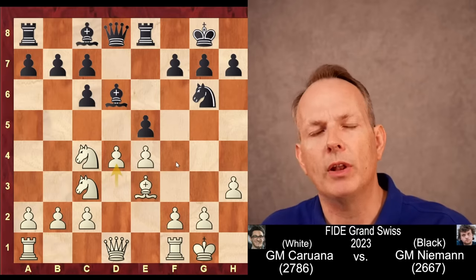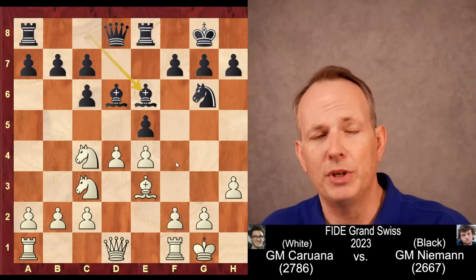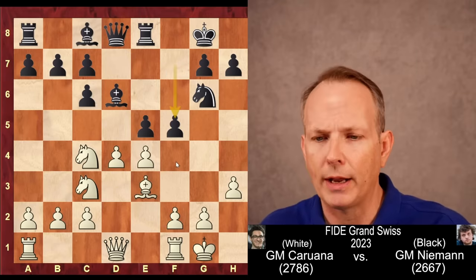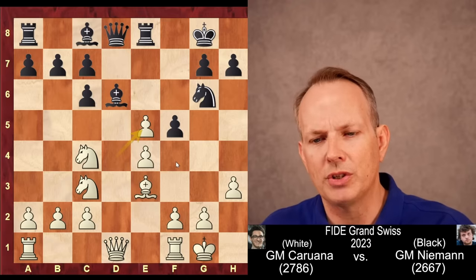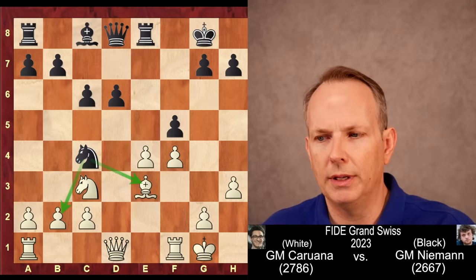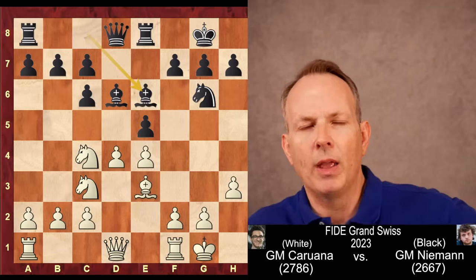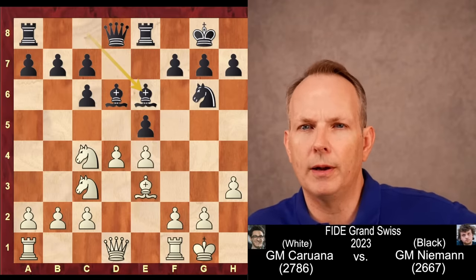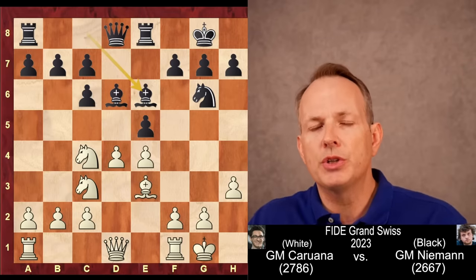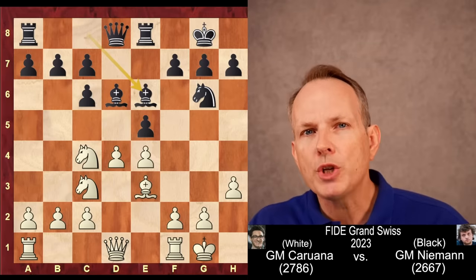Now Hans Niemann plays a move that looks as natural as anything, but it actually turns out to be inaccurate. The move is Bishop to E6. Caruana said that during the game he was worried about F5, where black can get some activity. But this turns out — the computers show after a few moves — that black has equality and he would have been okay there as well. But Bishop to E6 is played by Hans Niemann. Now I want you to watch very closely, because this is really the lesson from this game.